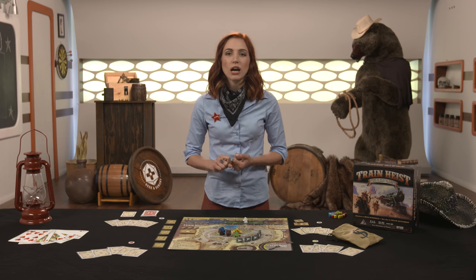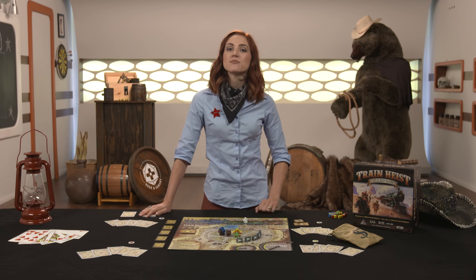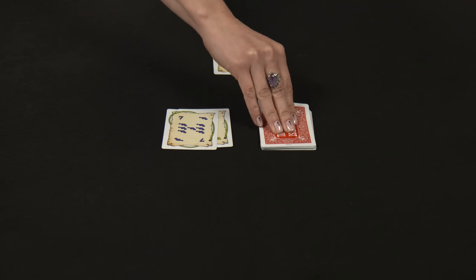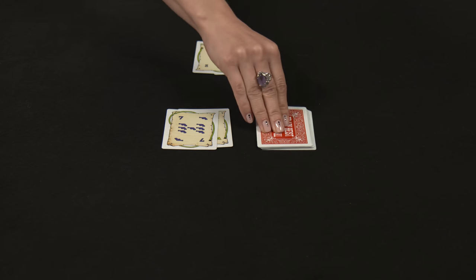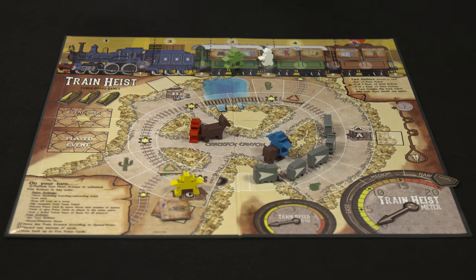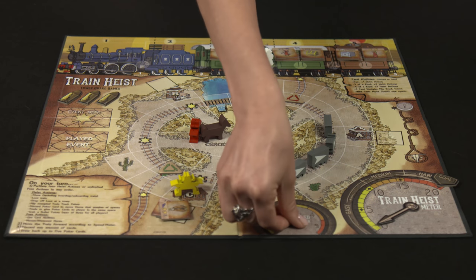Escape from jail. If you are caught by the sheriff, a cowboy will be locked up in the jail car on the train map. After losing all their loot, bullets, and poker cards, a player has to use their heist actions to draw from the poker deck, attempting to draw key cards. Once a player draws a key card, they discard all others drawn. After three key cards are found, a player can break out of jail to an adjacent space and draw back up to five poker cards. Keep in mind, each jailed player is forced to shovel coal on the train, increasing the train speed by one for each round they're in there.